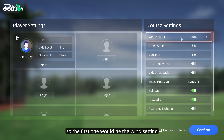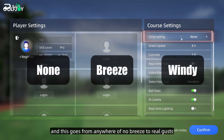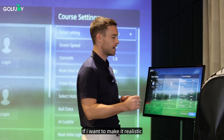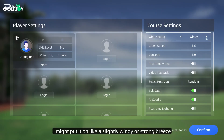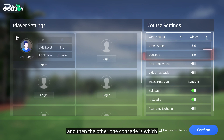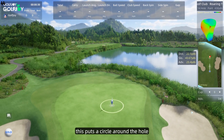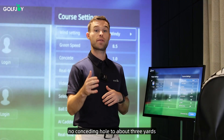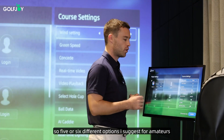The first one would be the wind setting, and this goes from anywhere with no breeze to real gusts. If I'm playing Pebble Beach and I want to make it realistic, I might put it on like a slightly windy or strong breeze. Then you can have green speed — obviously the higher the number, the quicker the green speed. Then the other option is concede, which puts a circle around the hole, going from no conceding to about three yards, so five or six different options.